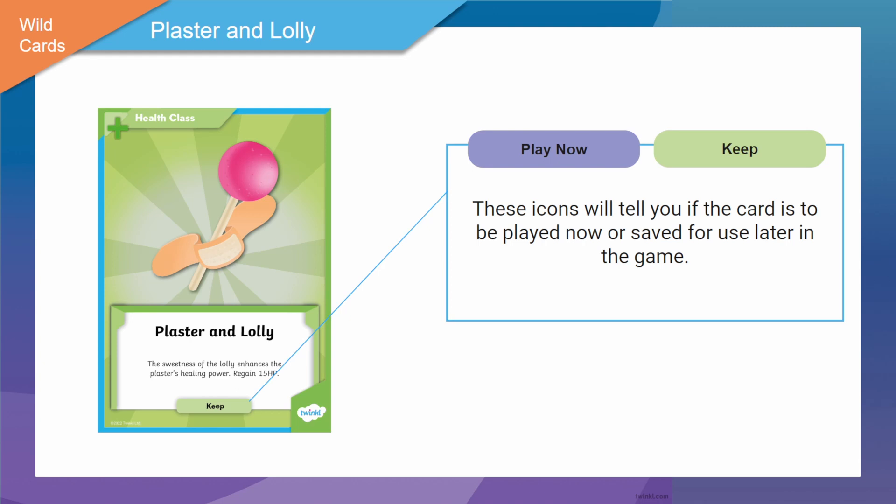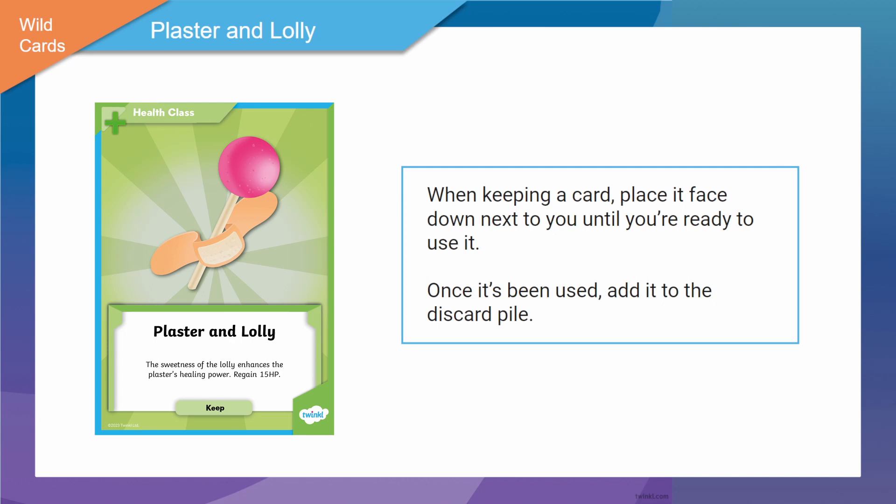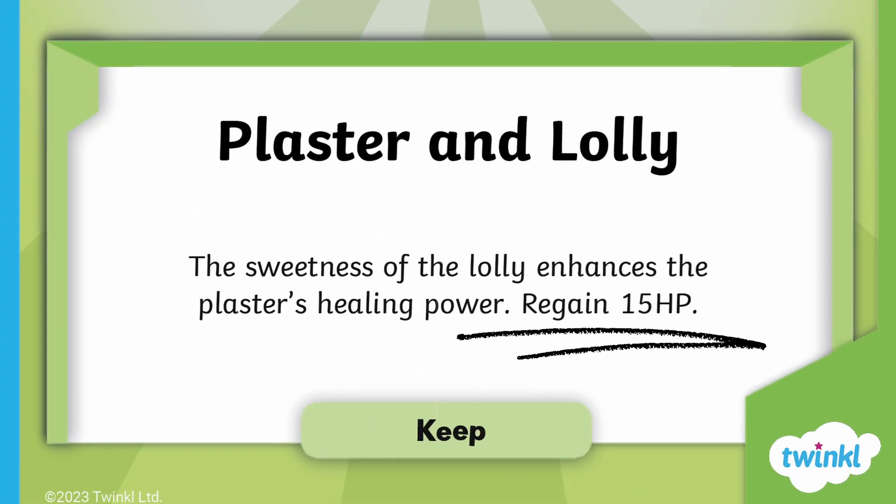When playing a wild card, place it face up. If you've picked up a keep card and you want to hang on to it to use later, place it face down next to you. Keep cards give you the option of using it at the beginning of one of your turns. Once you've used a card, add it to the discard pile and then continue the game as normal. For example, this card says it can give you back 15 HP, so if you drew this card but you were at full health it might not be helpful to use it straight away — you might want to save it for later.